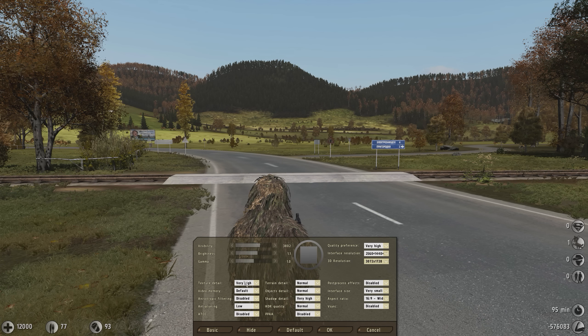Texture detail — I set that to very high because I like my textures to have detail, but of course if you're having bad performance, you can set that to anything between very high and low. Video memory has to be at default — always default. Filtering is disabled. Anti-aliasing, keep that on low or disabled. The higher you set your 3D render resolution, the less you're going to need anti-aliasing. It's going to look naturally better on its own. I keep it to low just to have a little bit, but my render resolution does most of the work.